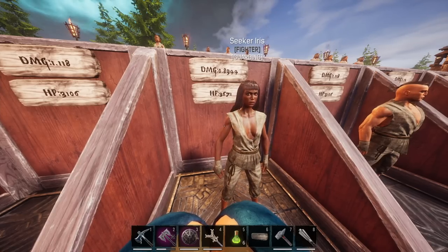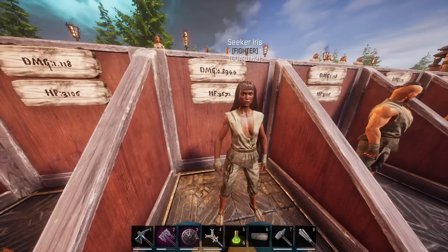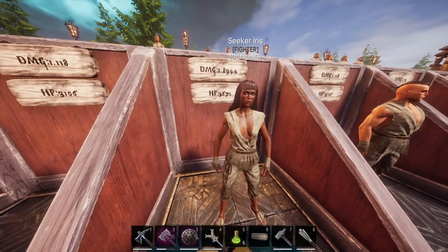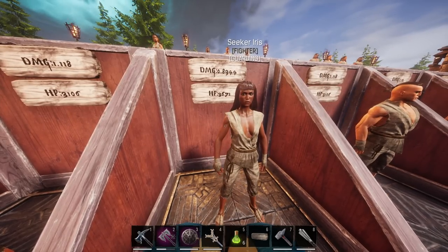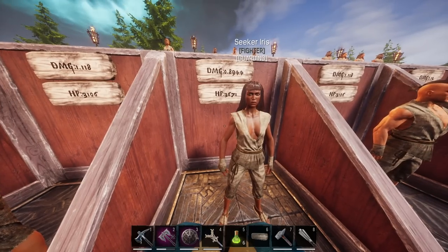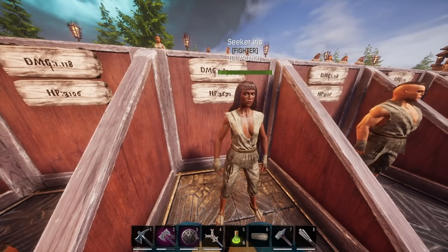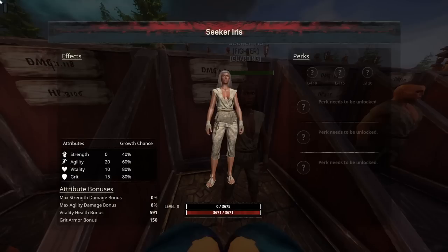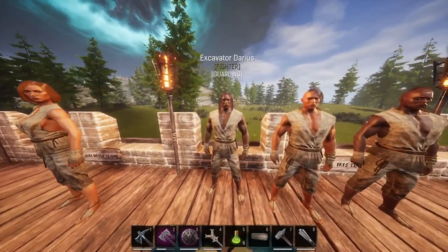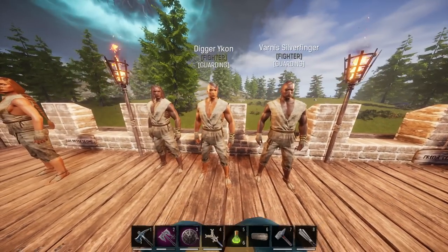Next, we're looking at Seeker Iris and a few others — aka Digger Yukon, Varnish Silverfinger, and Excavator Darius. I'm absolutely going to butcher some names today, sorry in advance. Seeker Iris is also really good — not as good damage, but she does start off with a little bit better HP. These thralls are kind of like the Relic Hunter Treasure Seekers, as they have the same statistics. They have agility damage winners, so they're better with agility damage weapons. They come out with some nice starting grit and armor. They are all duplicates — clones — they do the exact same thing and look exactly the same inside.